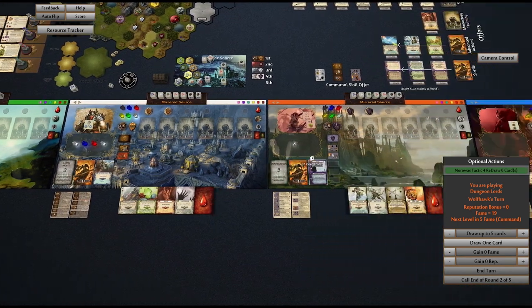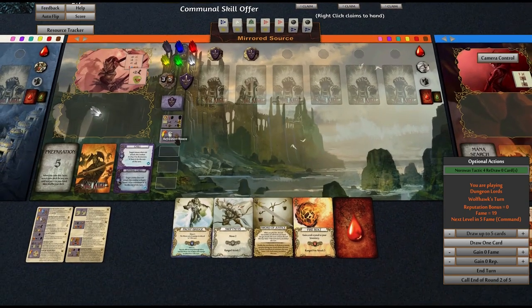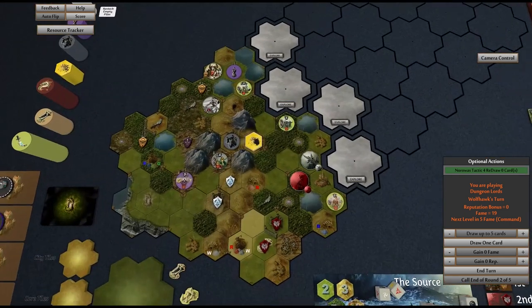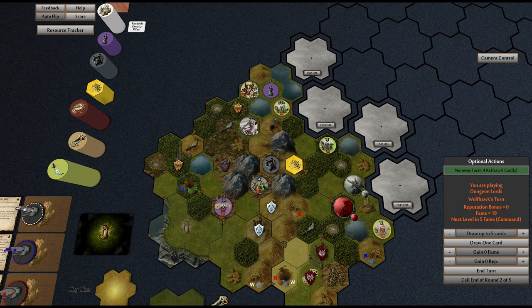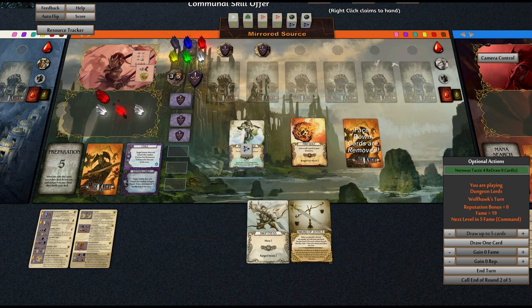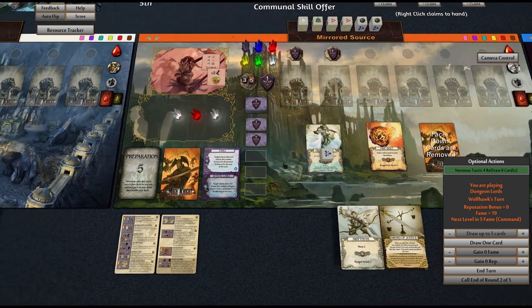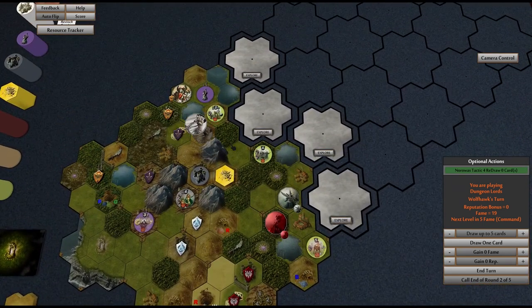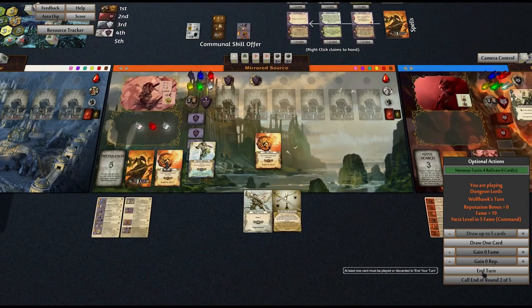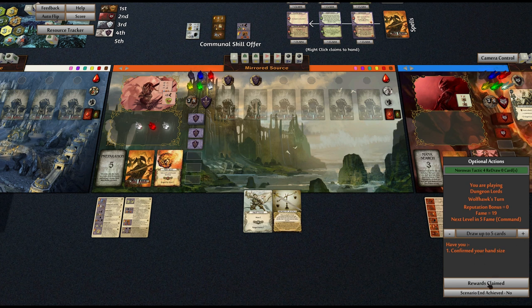It is now the wolfhawk's turn. She is going to heal and gain a crystal to the inventory. This should be flipped — I don't know why that's not flipped. We need three movement to get to here, so we'll just do this. That's four movement, and we'll do this and gain a red crystal to inventory. That's three to move. And that's it.